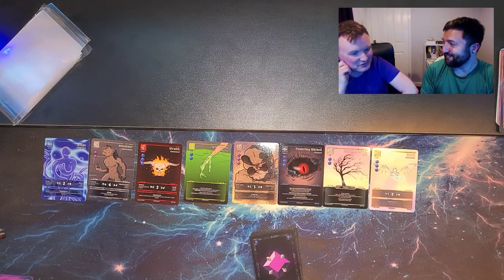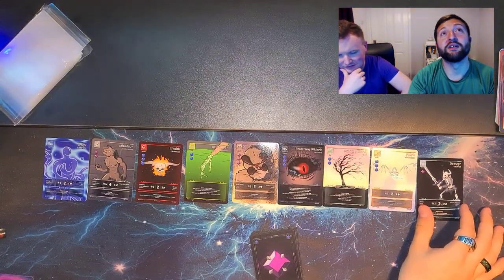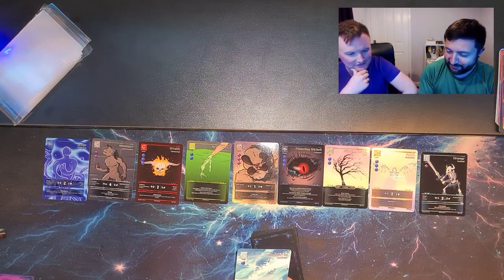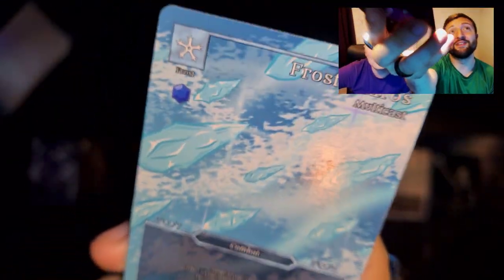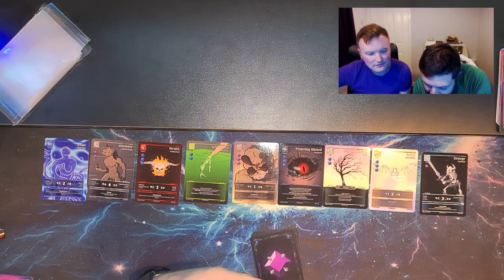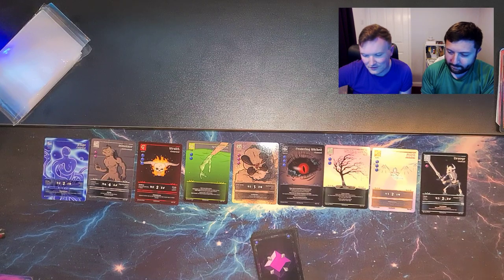Draug — I haven't come across the Draug yet. Frost yeah — proper frost going on. You could definitely start building a frost deck. And then we've got frost shards to go with it all. Let's have a look at the colour on that one — that's come out alright, nice. A lot going on there.